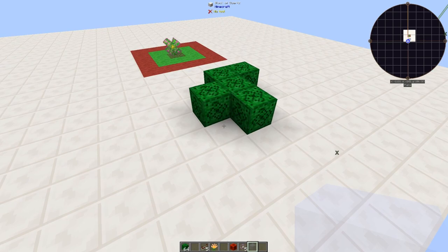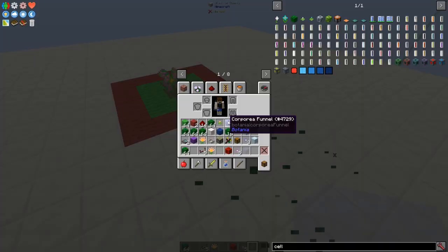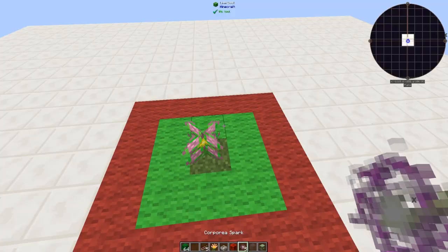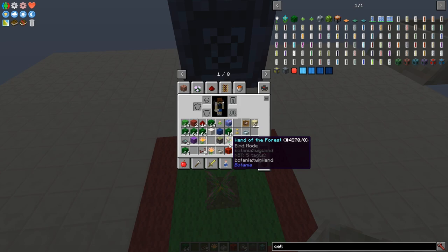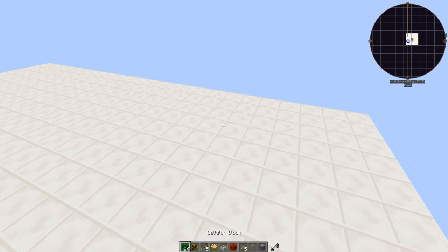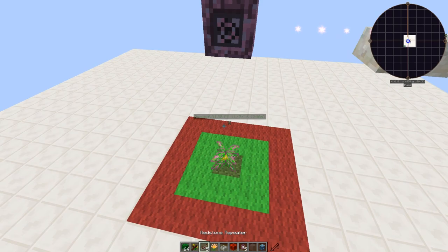In Botania specifically, mana is also counted based on the number of blocks moved and the number of times each block has moved to reach the center. One of the best patterns found for generating mana — I don't remember the exact name — is a shape that goes from the corner to the middle in a straight diagonal line.